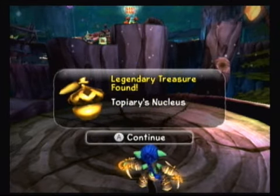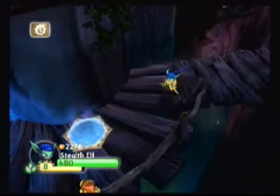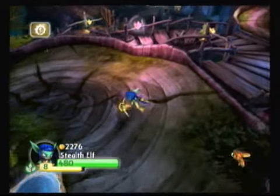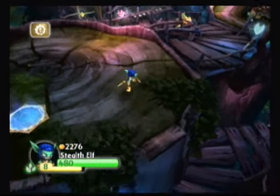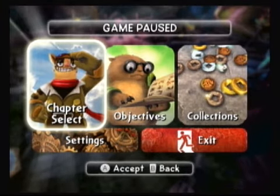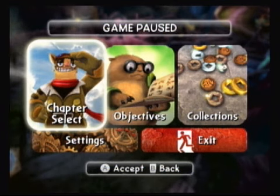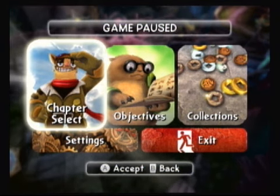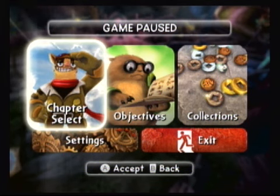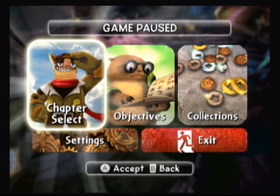It's the Topiary's Nucleus and it was worth 550 gold. It literally is right here at the start of the level. You drop off from the beginning, head down here, proceed on, and you have the legendary treasure in chapter eleven The Falling Forest. I've got to make my way through the level now to save progress. I'll keep recording these until I've recapped everything we missed in the first blind playthrough.